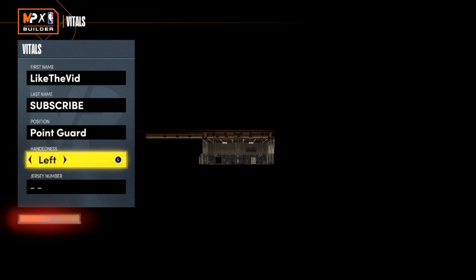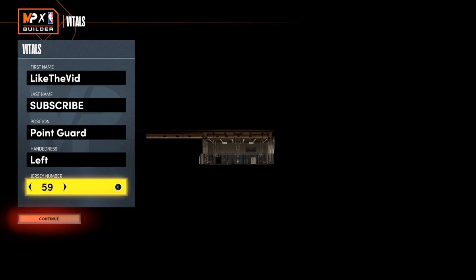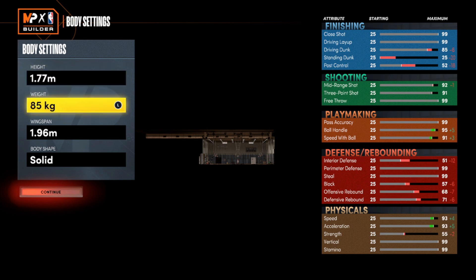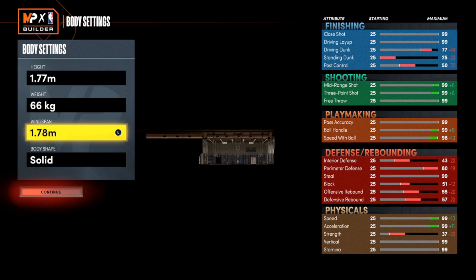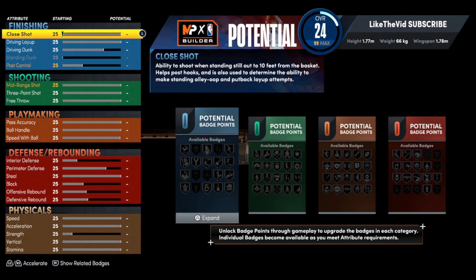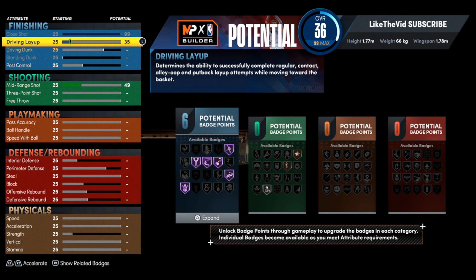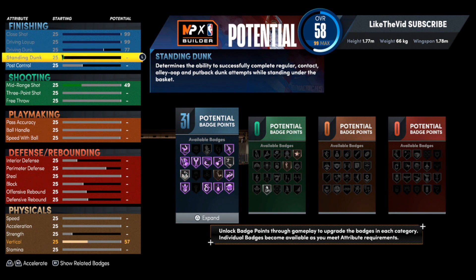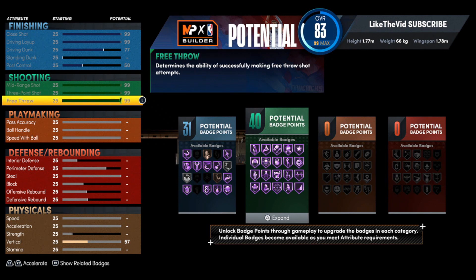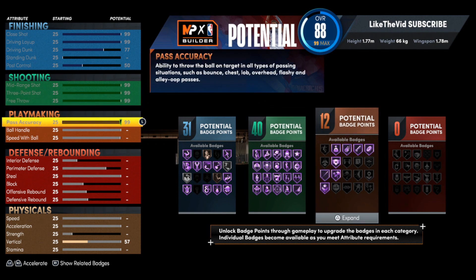For the position, we will be going with a point guard. Handedness, go with whatever you feel comfortable with. The jersey number is also up to you. Once you get all of that taken care of, you want to go to 1.77 meters, 66 kilograms, and 1.78 meters for the wingspan. Then we're just going to max it out and put all the points on it so we can get to the actual glitch.